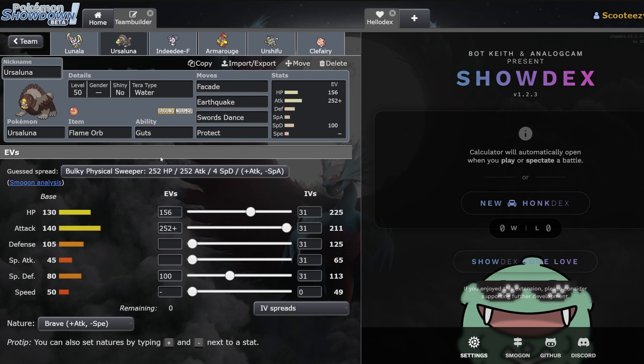Then the regular Ursaluna — this is kind of however you want to run it. This is a Terra Water set, which I did think was very interesting compared to not running something like Ghost or even Terra Normal, especially with Calyrex-Shadow running around everywhere.